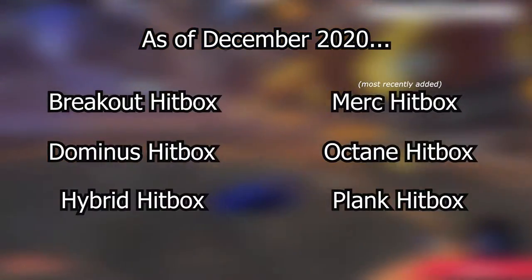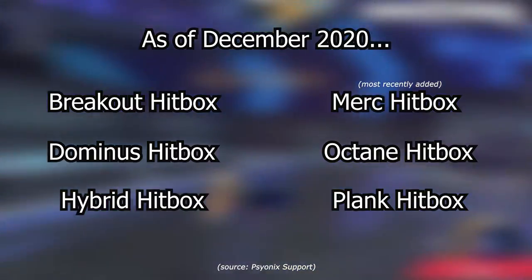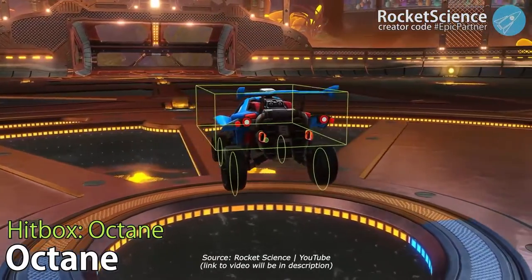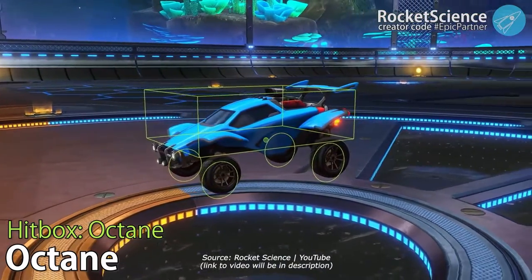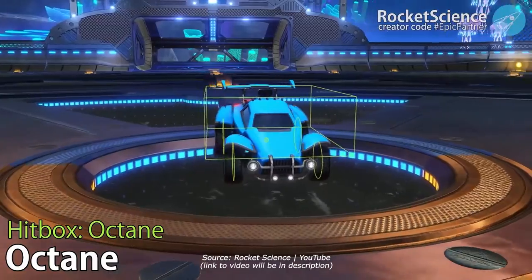As of December 2020, there are actually 6 different hitboxes, and each hitbox is uniquely different, which can affect your play in the game. Looking at the most popular car in the game, Rocket Science has provided a visual of the hitbox for everyone to look at. This might not seem like much to you at first, but this hitbox is what controls how the ball reacts to your car.